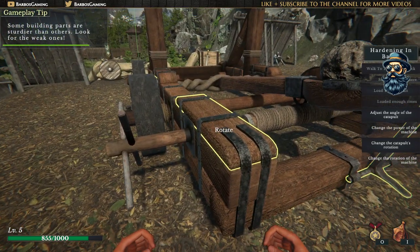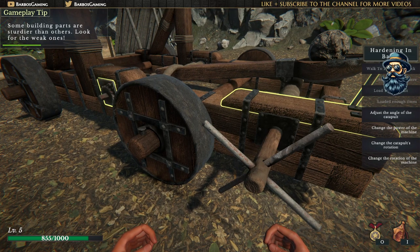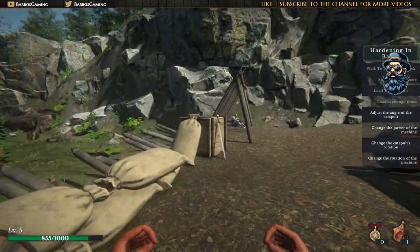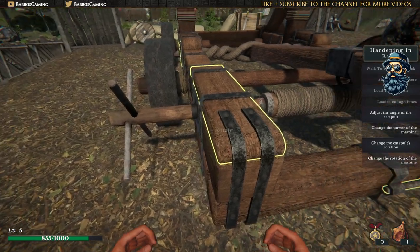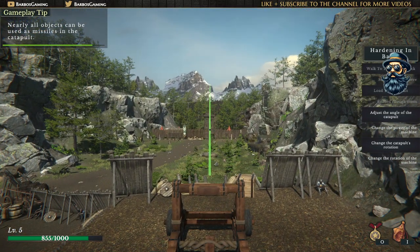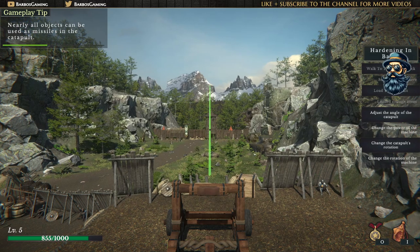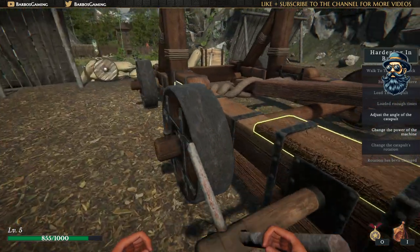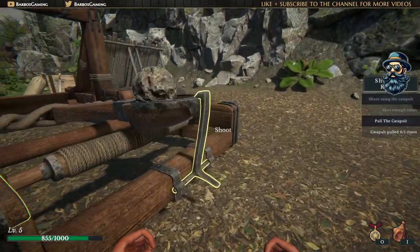Some building parts are sturdier than others - look for the weak ones. For the weak one - yes, this one is weaker. Change the distance. I want to rotate it. Manual rotation - good! I'm gonna put it like this. I click escape - not good, I moved it by mistake. Bang bang and now escape. I want to change the distance a little, like this - bang! I did it. Now let's see, ladies and gentlemen - shooting!